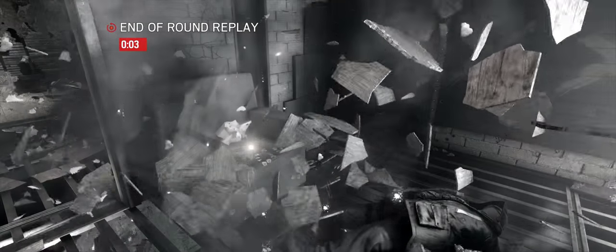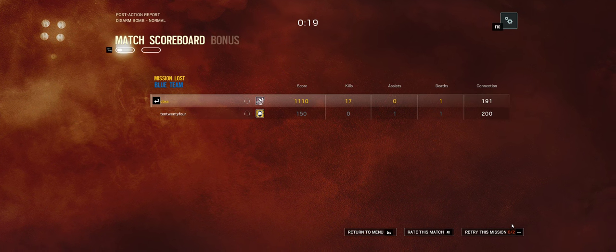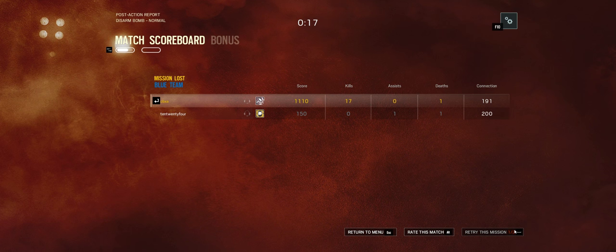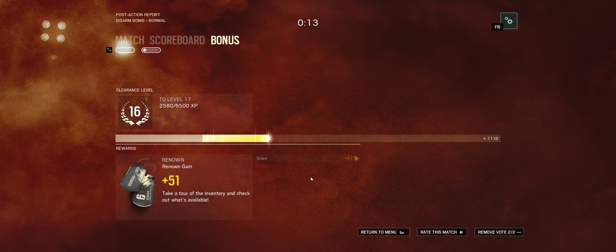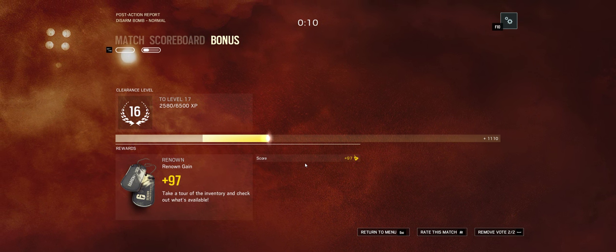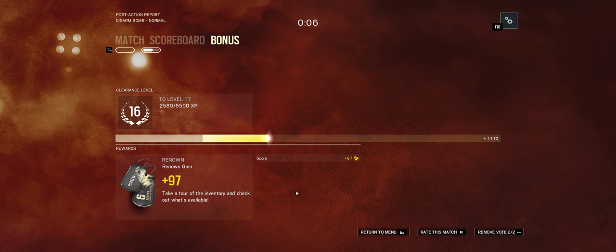They just throw tons of enemies at you until that thing finishes defusing. As soon as the suicide bomber got on, I was like, nope. I even threw a frag grenade at him and it didn't kill him. Although maybe the grenade fell through the floor - I'm not sure. You want to try again? We're retrying. I wonder if they'll put it in the same place, or if they randomize it.